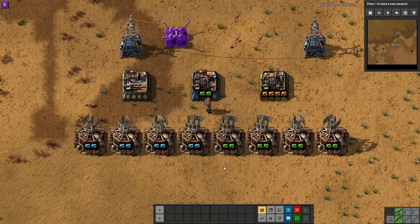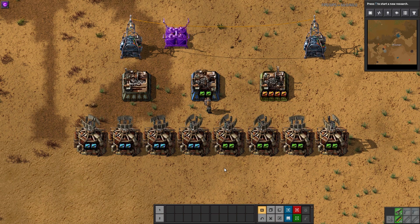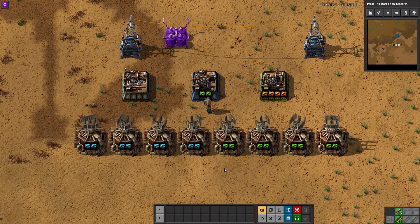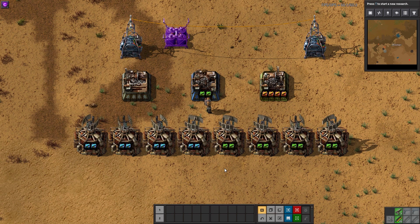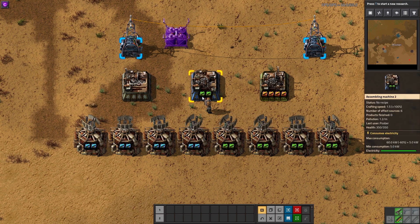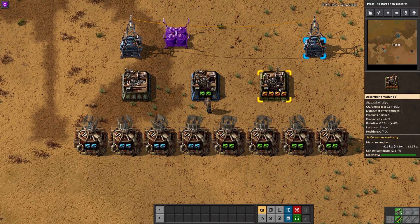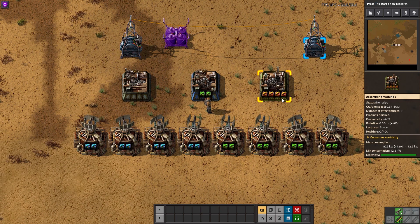Beacons and modules add additional complexity to calculations. Depending on how many beacons you use and what modules are inserted into those beacons or assemblers, the efficiency, speed, and productivity of those assemblers will be significantly impacted. As a result, you could theoretically increase production rates while using the same or even fewer assemblers. Keep in mind that assembler 1s don't have room for modules, assembler 2s have room for up to two modules, and assembler 3s have room for up to four modules, making the assembler 3 the most ideal machine for building a megabase.